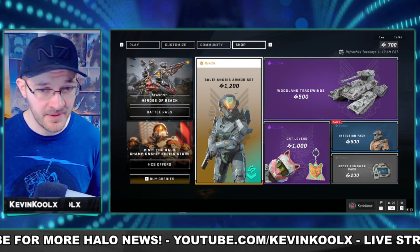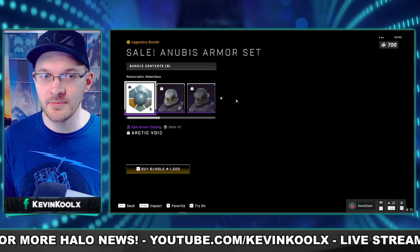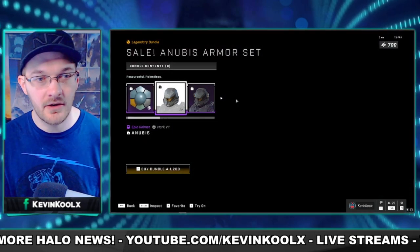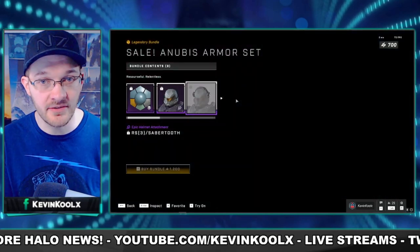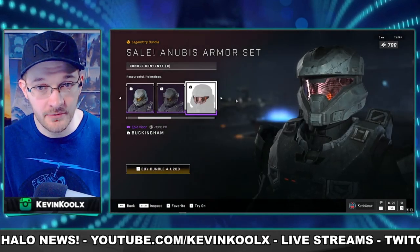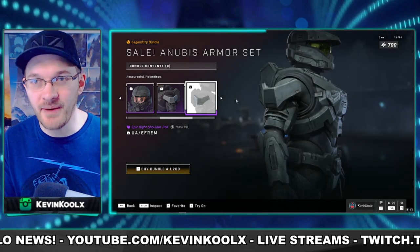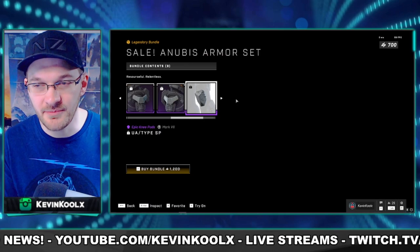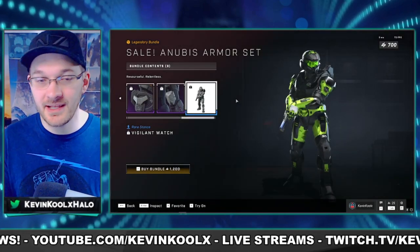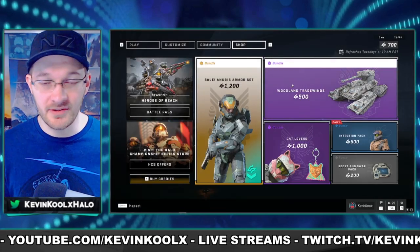I believe this is actually a bit more than the previous armor set they had on sale. It comes with a pretty cool coating, and of course the Mark VII Anubis set, which looks pretty sweet. I've seen a few people online rocking this. If you bought this back when it came out, you kind of had to expect it would go down in price — the launch prices for these bundles were just not sustainable whatsoever.